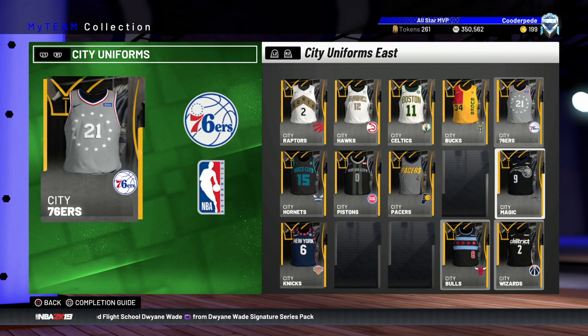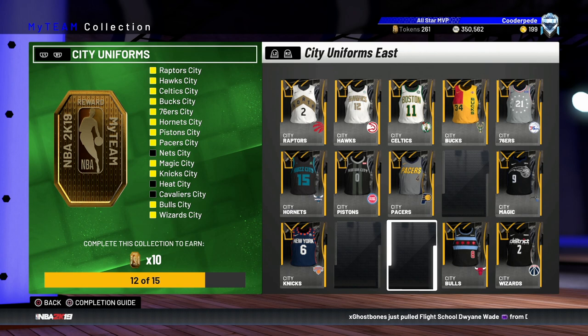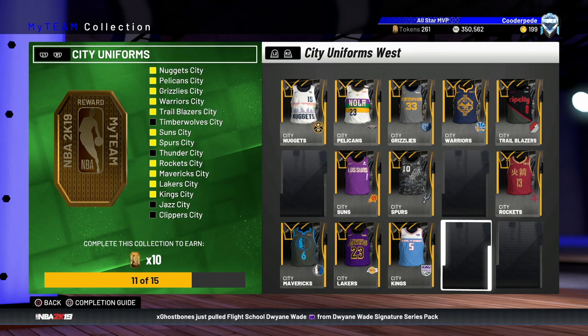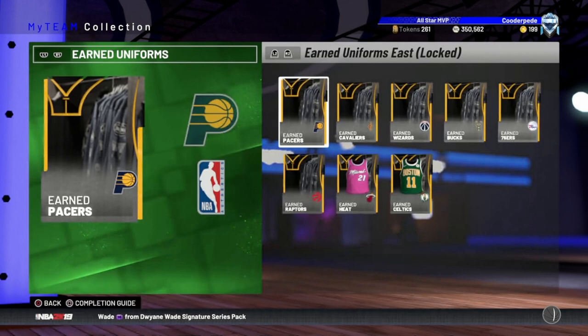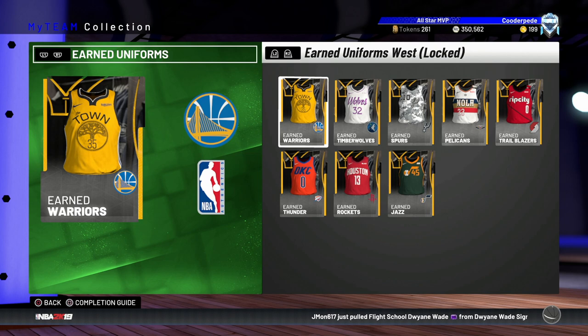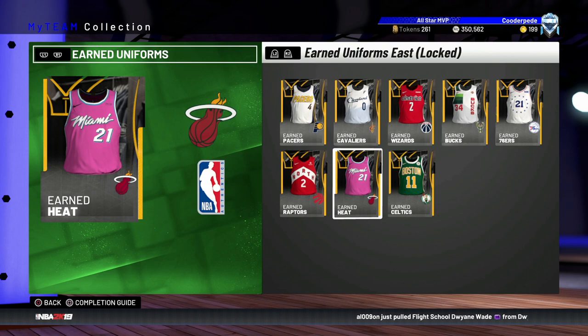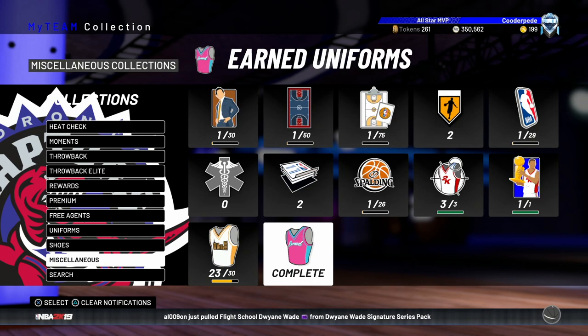The earned and city journey jerseys are newer additions since the game launched in September. For the city uniforms I'm making some inroads — some are expensive so I'm taking my time. I only need 7 more to complete both sides for another 20 tokens. The earned jerseys are the latest addition — only 8 per conference, giving 20 tokens each, so 40 tokens for 16 jerseys, which is fantastic value. I got these for quite cheap, similar to the 2019 collection timing. The most I paid was around 8K for the Heat jersey.